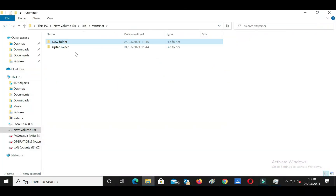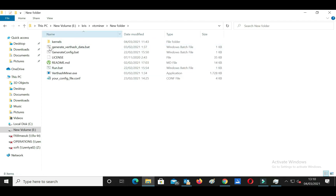Now we open the Vertcoin miner. After you extract the files, it looks like this — you can see the download link in my video description. First, run the generate_verthash.bat file to download the Verthash DAG data. The file size is quite large at 1.2 gigabytes, so make sure you have a stable internet connection.